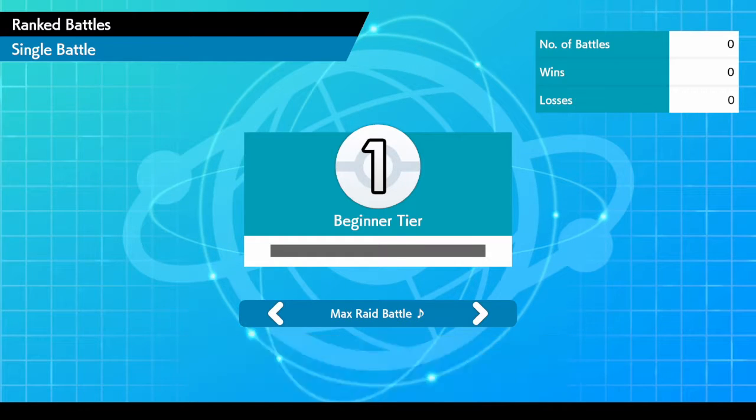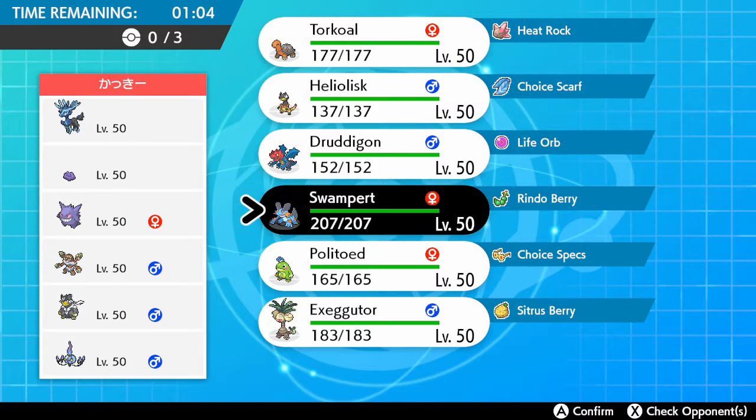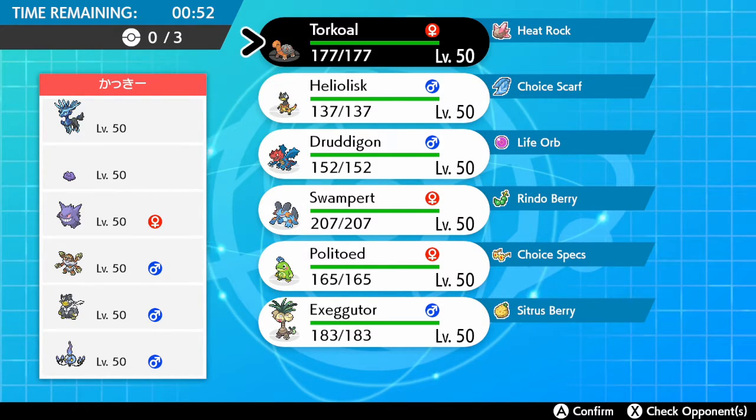Of course, people are using Legendaries a lot in these recent ranks, so we might have some good competition. We do see two Legendaries right off the bat, as well as a Ditto. They've got some Dark Weakness and Ghost Weakness there. There's a Fairy too — with me having two Dragons, there's no way he doesn't bring Xerneas. Absolutely no way. I'm gonna lead with Torkoal, throw Heliolisk in there, and we'll do Druddigon again.